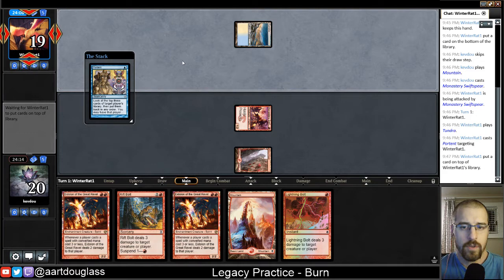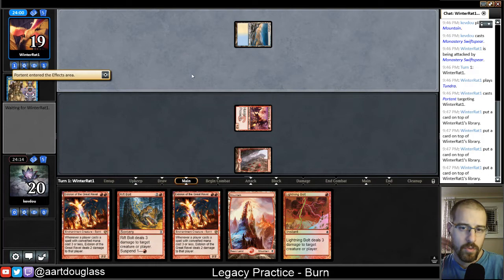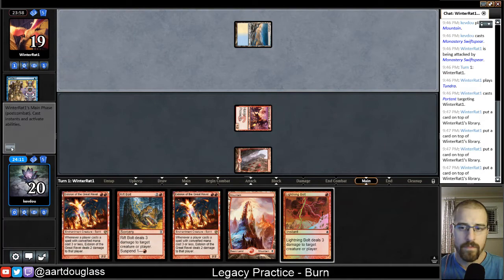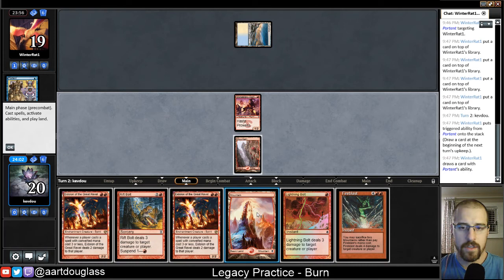So in which case I kind of hope they don't get a Counterbalance down. Eidolon on turn two is going to be pretty good for us, I think — all their cantrips and removal and everything should lead to some damage from the Eidolon. So they're going to draw a card off of Portent and there's a Fire Blast, so that is a great draw.